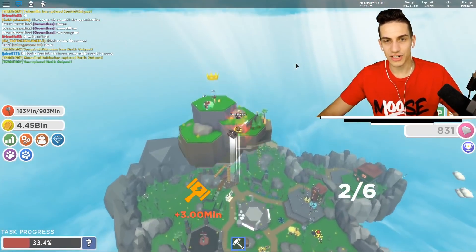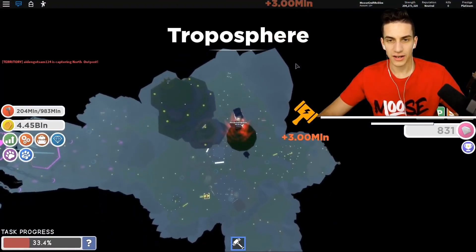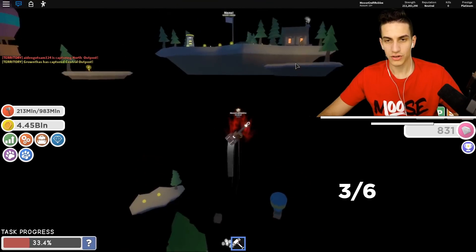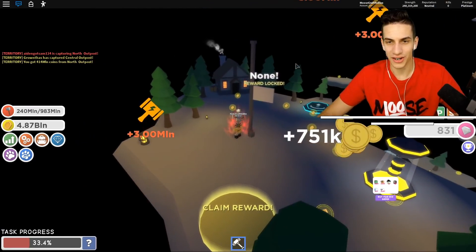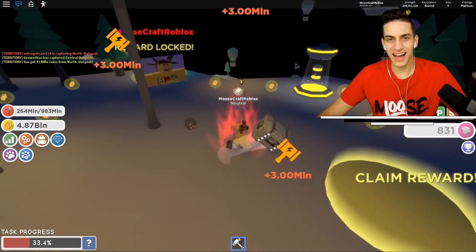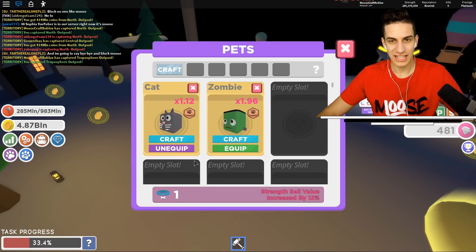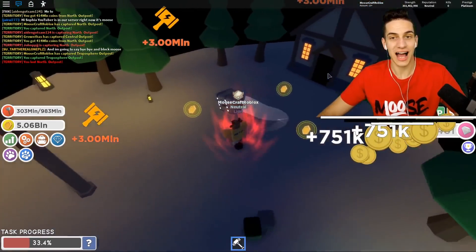What's the next thing over here? There are more people fighting here. This is the Troposphere — interesting! I can claim the reward and stuff here. Let's secure the bag! For 350 gems, I can buy one of these things here — I got a zombie! Let's put the zombie on. Having strong pets definitely helps a lot, for sure!